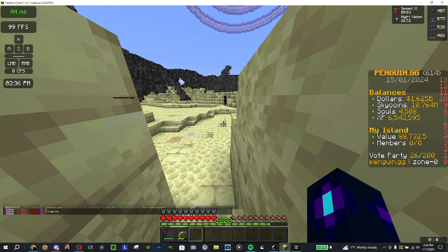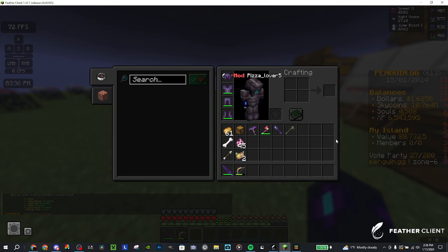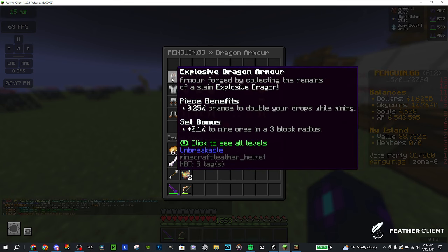Now we'll go over the armor. If you use slash deboss armor, going left to right all these have five tiers. There are two different things to note: a piece benefit and a set bonus. The set bonus only works when you have the full set equipped. If you have a mixed set — like part tier two and part tier three — you only get the tier two benefits.